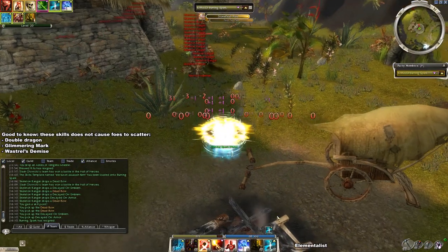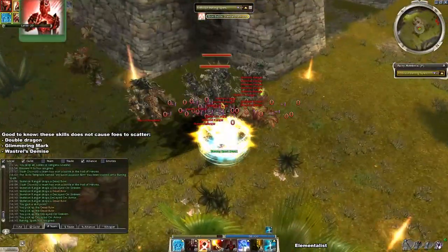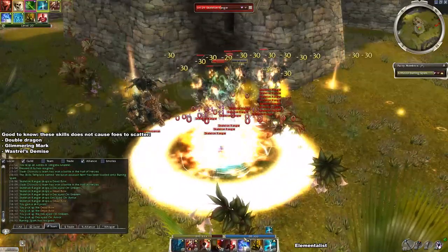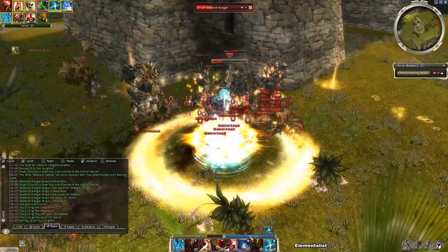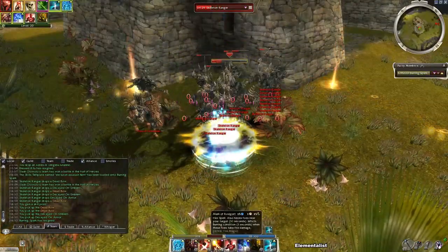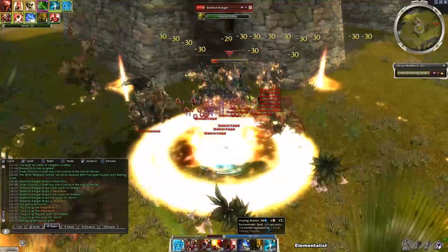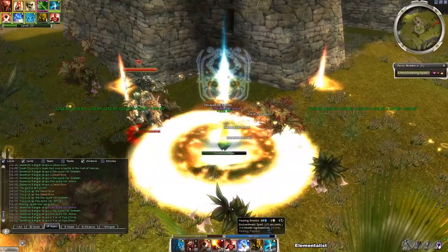I have something new on my elementalist: Double Dragon is a special elite because it doesn't cause mobs to scatter. So if your HP is somewhat low — like 300 — you can become essentially invincible with Protective Spirit and Stone Flesh Aura, then kill the skeletons with the elite; some burning and the Ebon wards help too.